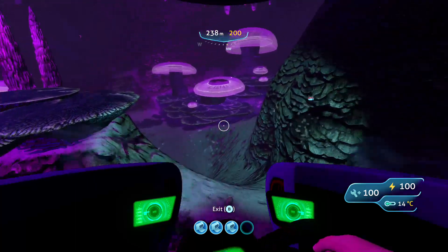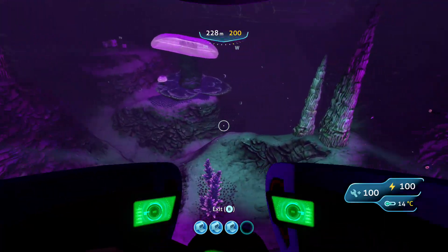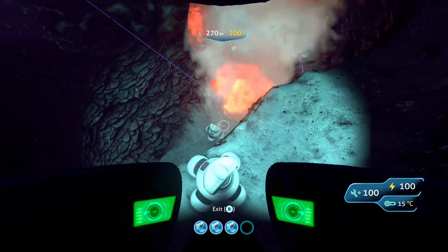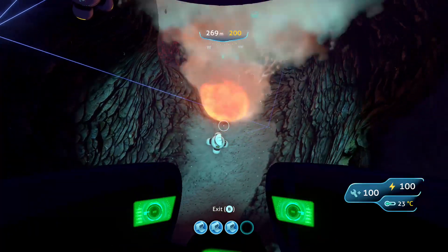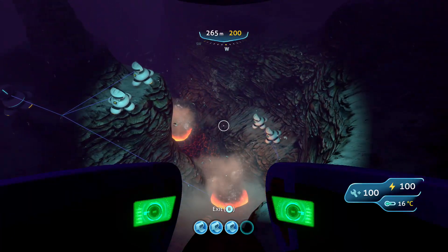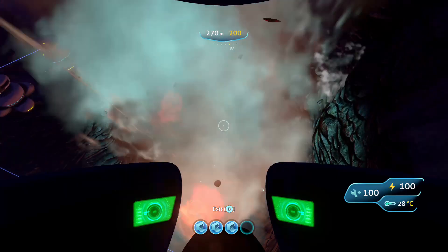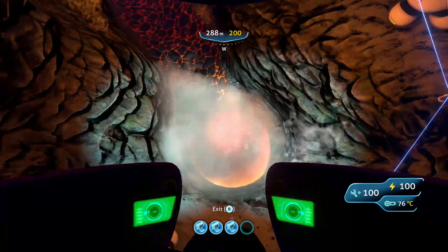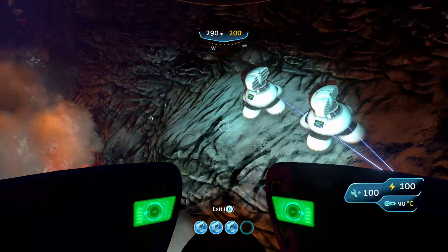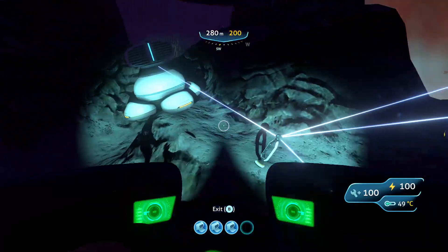Planning on relying on the power distribution lines for finding the lava again. There they are — we've got another lava vent down here. Now in your sea moth, if you look to the lower right you will see a temperature gauge. You probably wondered why that's there because it doesn't really affect you until the sea moth gets really hot — it won't take damage initially, but it will eventually take damage. I use that temperature gauge to help locate good hot spots to put thermal plants.